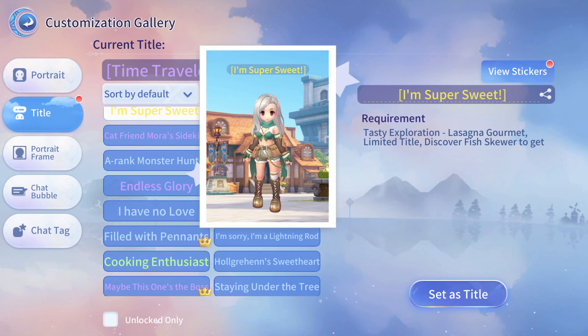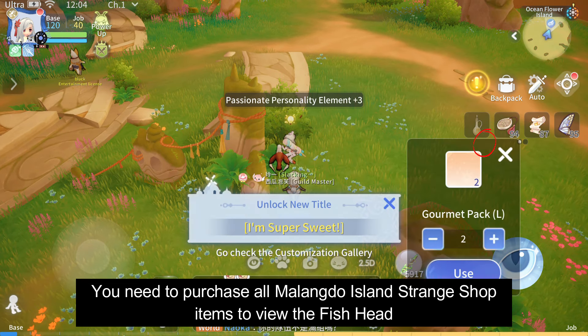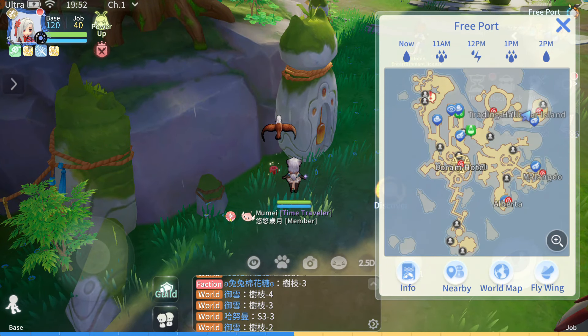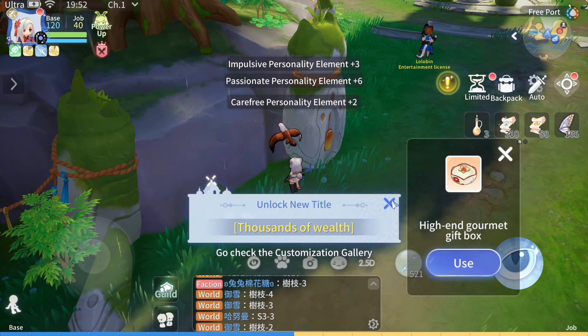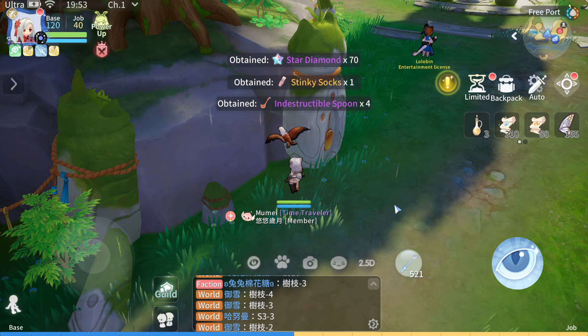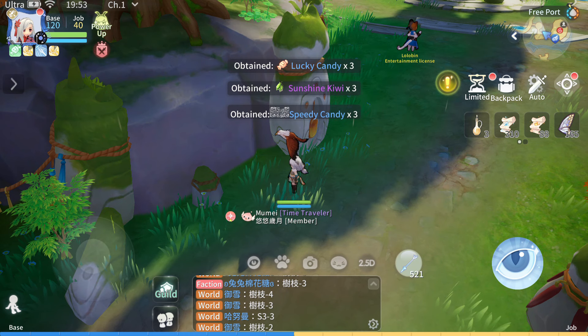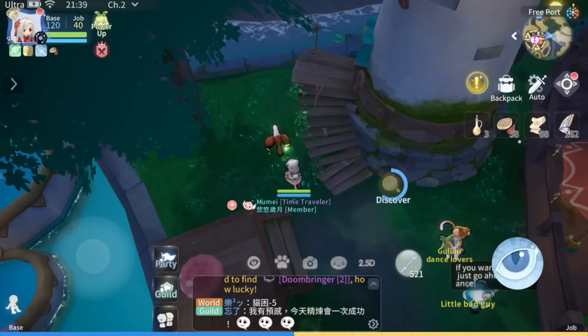Acquiring the Fish Head will give you a title. Acquiring the Wonder Can near the Freeport Island upper right side will give you a title. Acquiring a Celebration Cane will also give you a title.